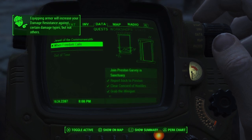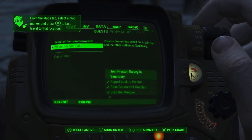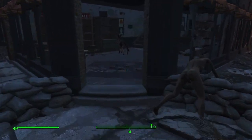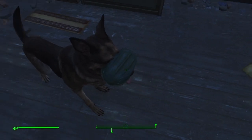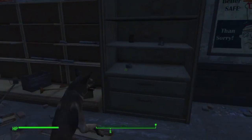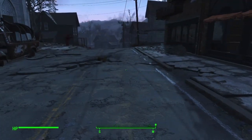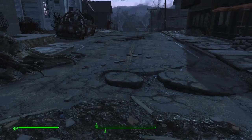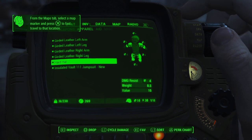I've got two choices. I can either join Preston Garvey at Sanctuary, which is basically a tutorial about doing the building side of Fallout 4, or we can go to the Jewel of the Commonwealth. You can either go back and start the settlement building and start the Minutemen quest, which is what it's all about really, or we can go to the Jewel of the Commonwealth. I think I'll probably do that today because there's quite a lot of stuff in Diamond City.